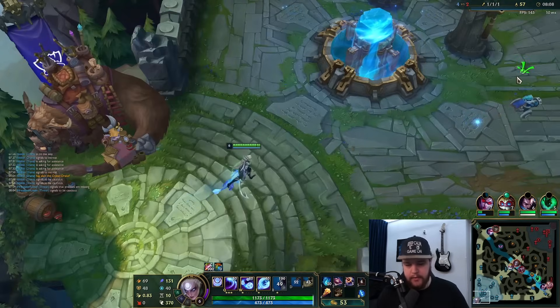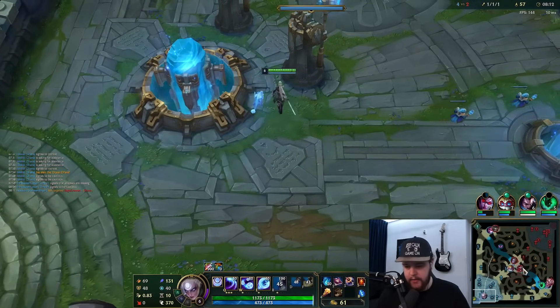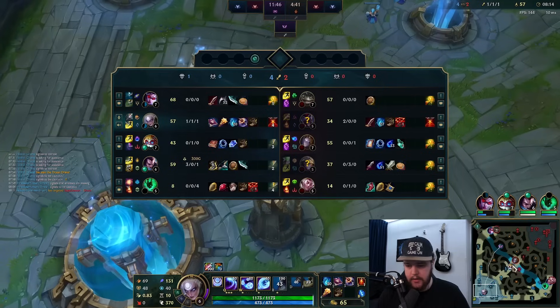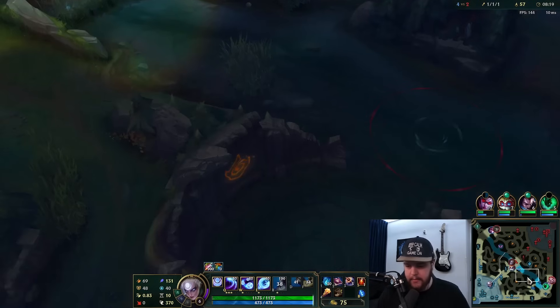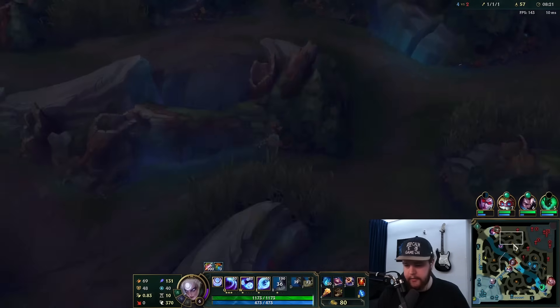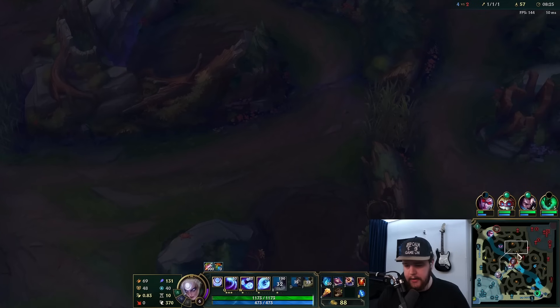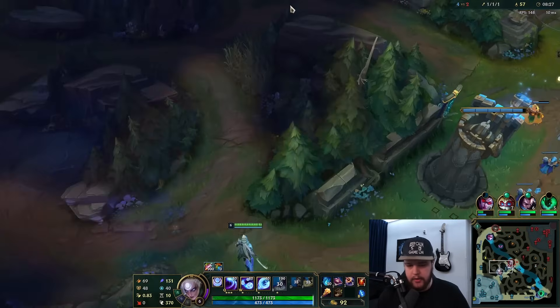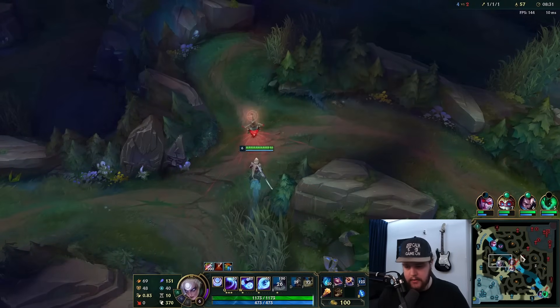I'm going to take my back here because I need the recall with this amount of money — I'll build all the AP and boots. Your passive still provides attack speed so you're kind of chilling on that. With the current map state, he hasn't cleared both of these camps again, plus his rats are back up, so he's probably going to go there. I might be able to counter that or kill the Orianna.